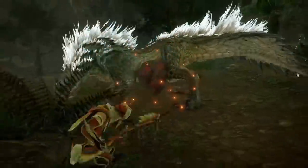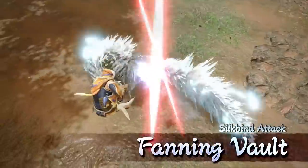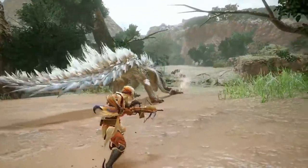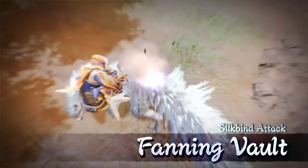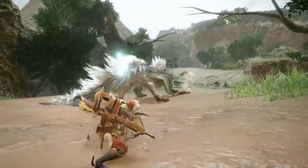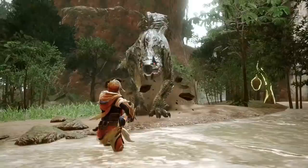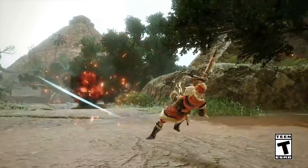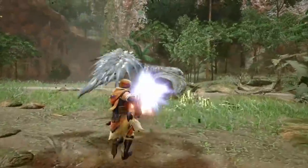A little underwhelming. However, where the Light Bow Gun did well was the second siltbind attack: the fanning vault, which provides new aerial movement. You leap into the air and can choose to fire shots as you fly by, reload on the move, or fire the wyvern blast mine straight down — which sticks to the monster and explodes. We get to pretend we're a B-52 bomber flying by our foes. The fanning vault does give the Light Bow Gun new options and utility, so I don't pin it as the worst update, but it didn't see enough love in this showcase. Hopefully we see improvements to other ammo types in Rise.